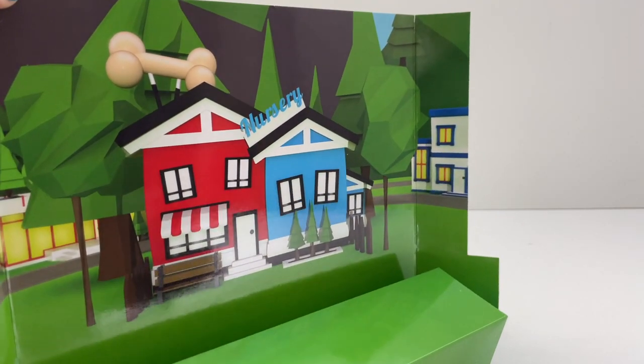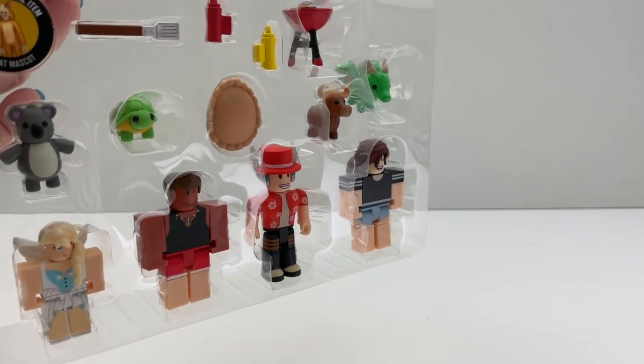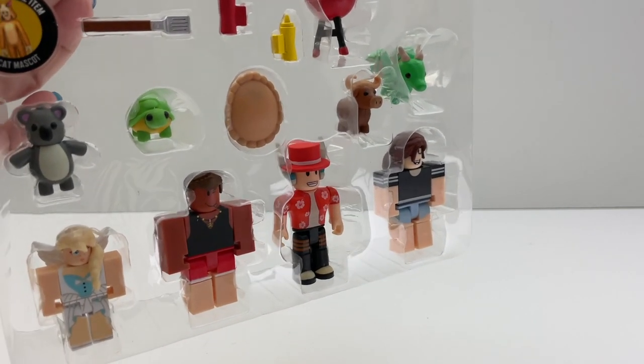This is a nice background. So which one should I take out first? I really, really want to see the pets, but I'm going to start with the figures.